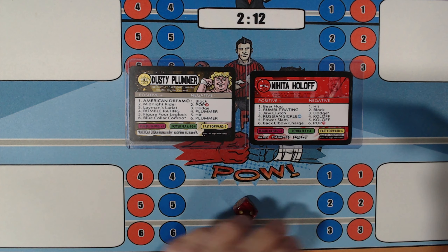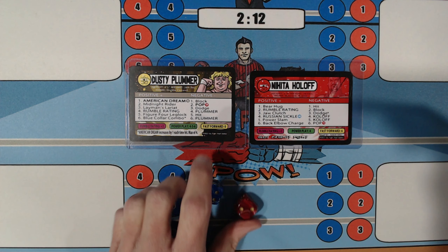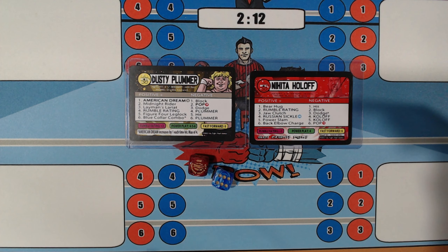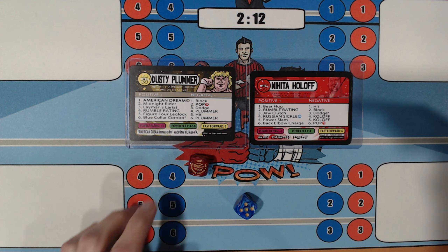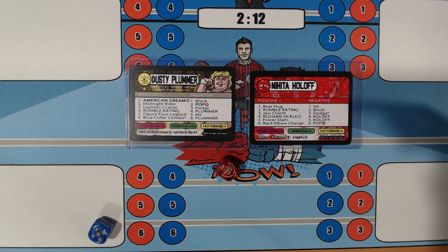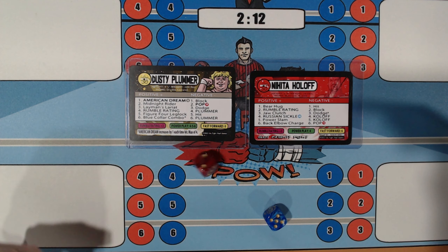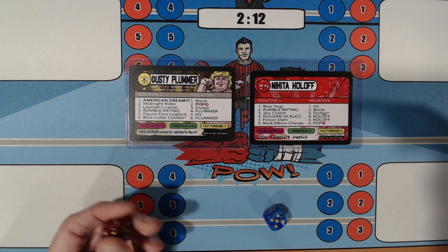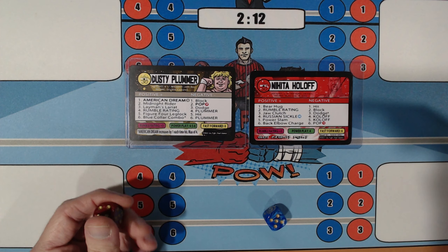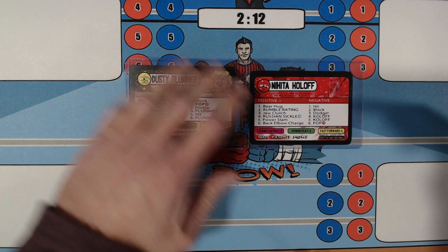6 — Back Elbow Charge; 1 — Block. 5 — Power Slam; 1 — Block. 5 — Power Slam; 2 Pop — Dusty's got to avoid a 2; he gets a 2. He needs a 4, 5, or 6 to save him — he gets a 1, and that is it.